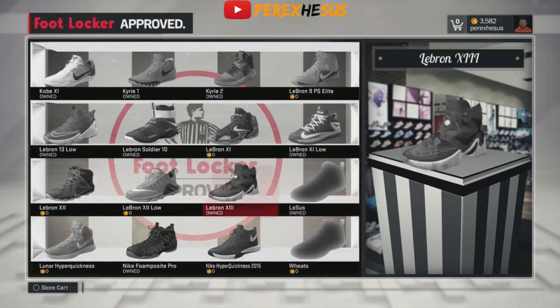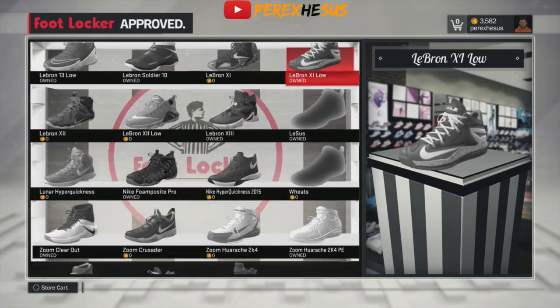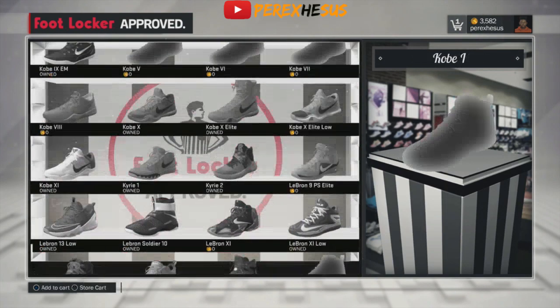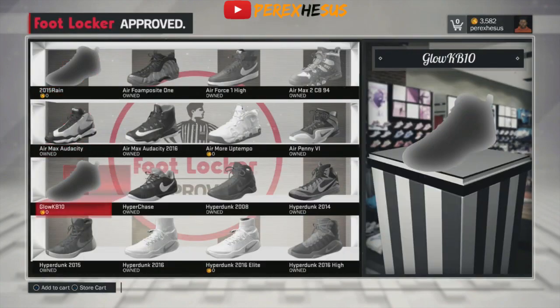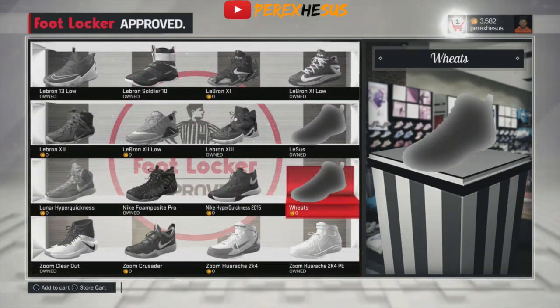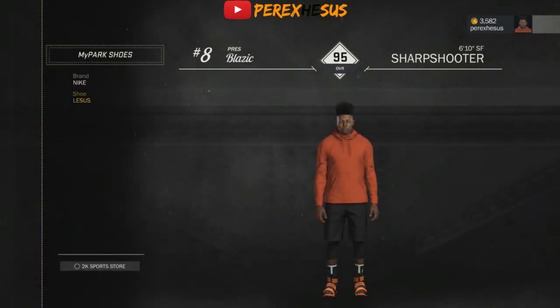In 2K16 it was like this, but at the beginning of 2K17 when I tried to create a custom sneaker and get it for free with the shoe deal, I couldn't. Look at my Wheats right here — zero VC, zero. You're gonna see me buy it. One important thing: you don't want to buy multiple at a time, you've got to buy one at a time. Buying multiple causes an issue. Take it all out of your cart and buy one at a time. You see me purchase right here.